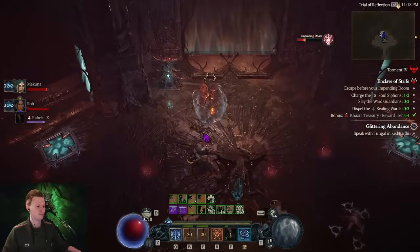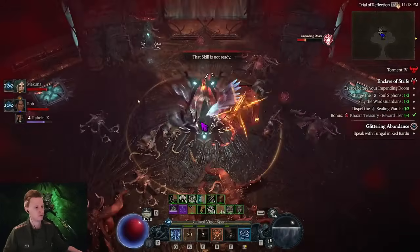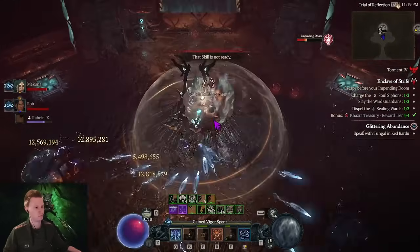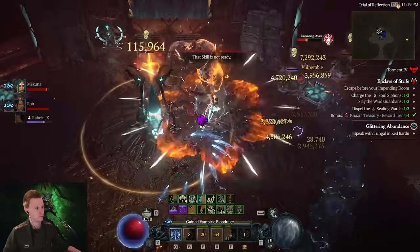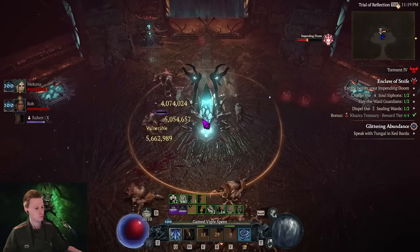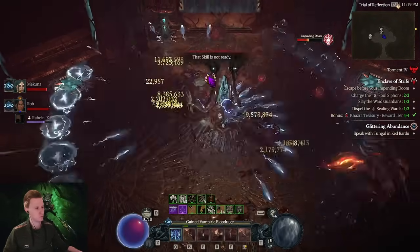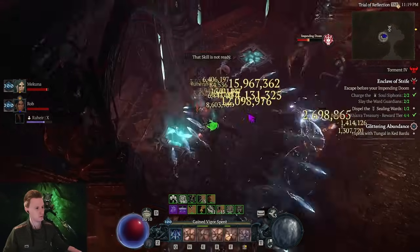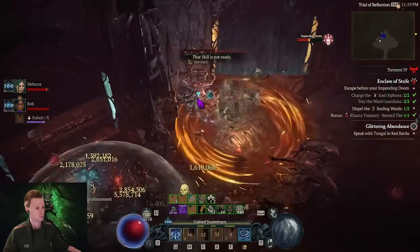We've already played about 70 hours on this character, so it's very strong. I'm playing Spirit Bomb. You're playing Lightning Spear right now. We need to play as two and always wait for each other — you cannot progress if your partner hasn't finished. Now it's open — let's go.